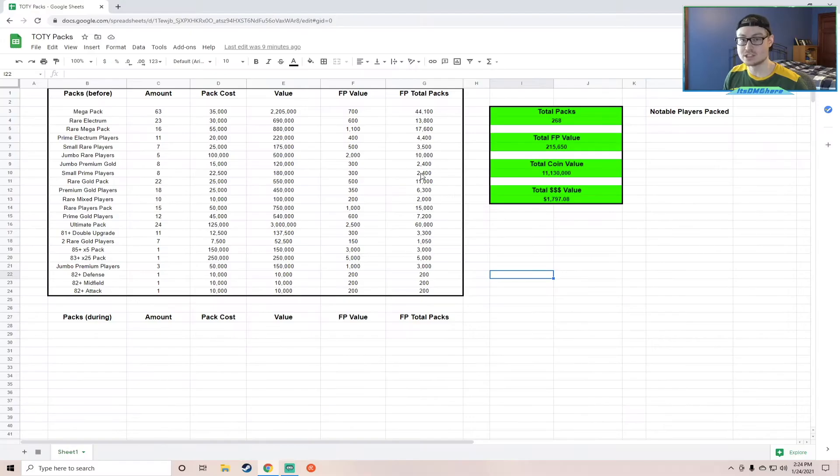This is before we actually open the packs for team of the year. What they've done in previous years is add upgrade leagues — you put in certain players you don't want from a particular league and you get either a premium gold pack or a premium gold players pack, both containing only players from that specific league. With this huge amount of packs, we're obviously going to be able to craft those packs.